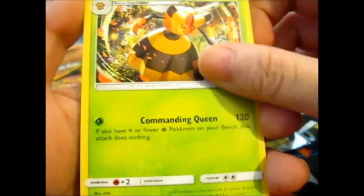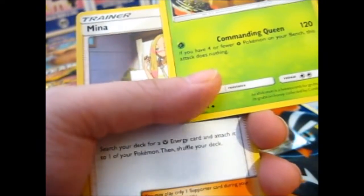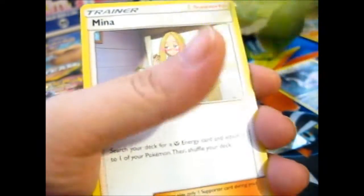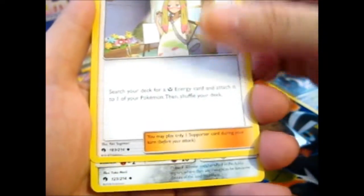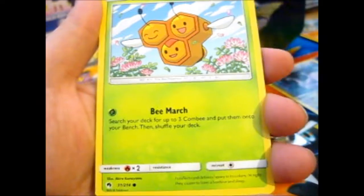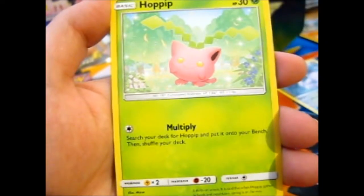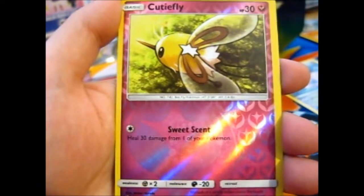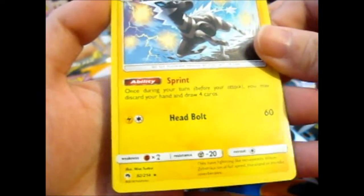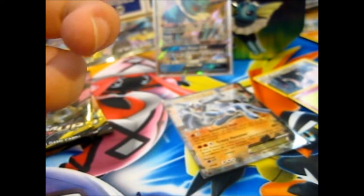Water energy. Vespiquen. Mina. A Lurantis Trio. Pineco. Granbly. Litleo. Cutifly. Hoppip. A reverse Cutifly. And a Zebstrika — regular rare. I don't think I pulled this actually; I haven't pulled very many from Lost Thunder. Not much will be in my bulk list for that one anyway.